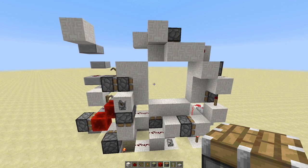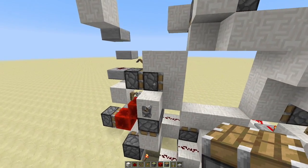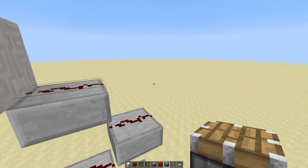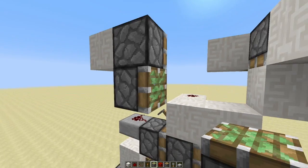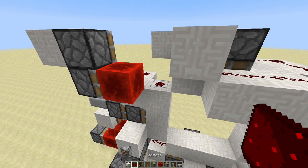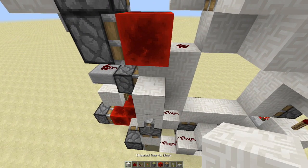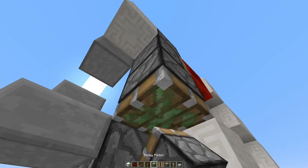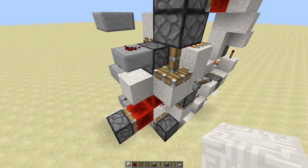Now we're almost there, so stick with me through this. Let's go back around to the front and stand on this middle block right here. Place a regular piston facing that way right there. Then underneath that place a sticky piston facing towards the right, with a block of redstone in front and a dot of redstone on top of that block right there. This block of redstone when it's right here will go ahead and power a powered rail right there, and then this powered rail is going to power a sticky piston facing downwards right there with a block in front.